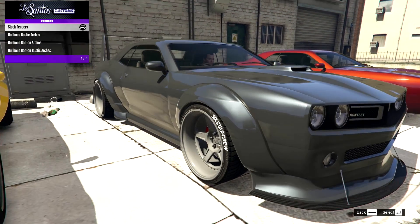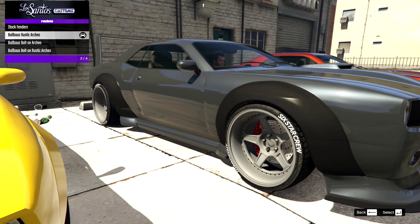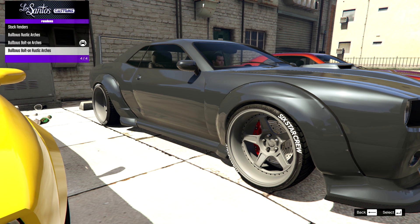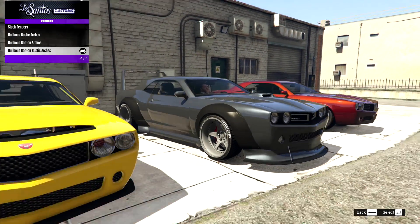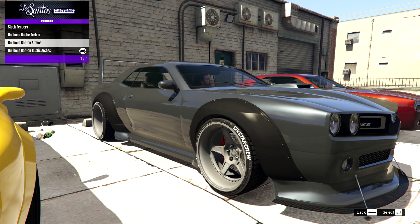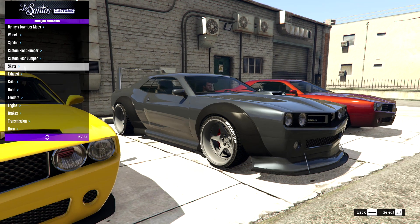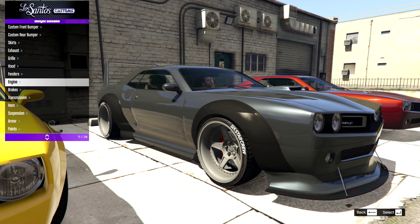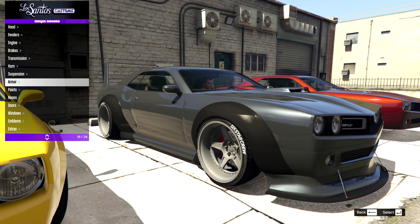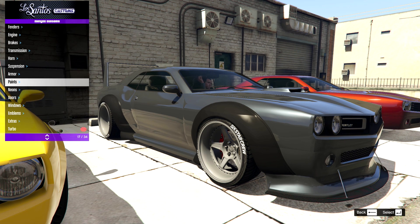For the fenders, we can actually change them. We have the stock, the bulbous rustic arches, the bolt-on arches, and the rustic bolt-on arches — basically the black plastic unpainted versions. I might go for the rustic arches purely because I want to see how they look, and I'm going to match it with the rustic skirt. I'm very curious to see what color schemes work with the black arches. Then it's just engine, brakes, transmission, and suspension. There's quite a big drop — we have stock, lowered, street, sport, and competition.